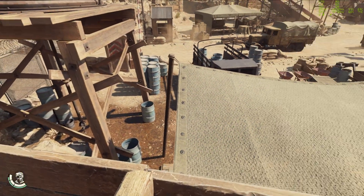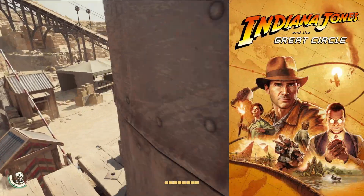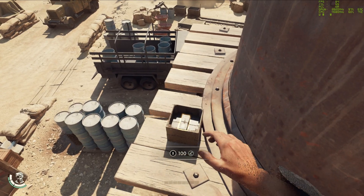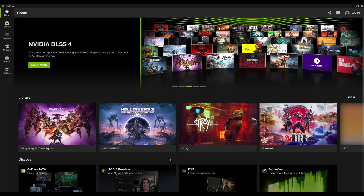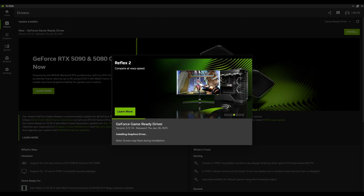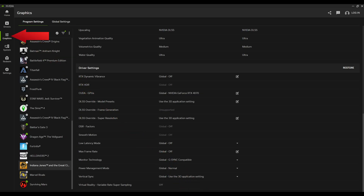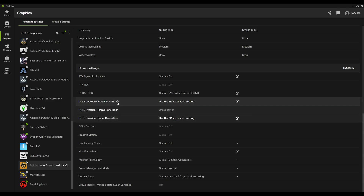So how does this look? Let's run some tests in Indiana Jones and the Great Circle to benchmark these improvements. To enable DLSS 4 in games that shipped with the older model, first you'll need to update the NVIDIA app and make sure you're running the latest graphics driver for your GPU. Next, go to Graphics and select the game. The new DLSS Override options will be found here, and this is where you can force games to use the latest version of Super Resolution and Frame Generation.